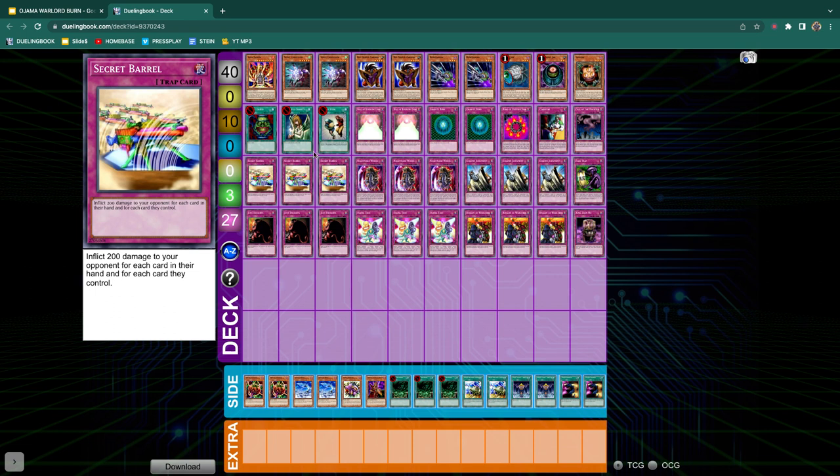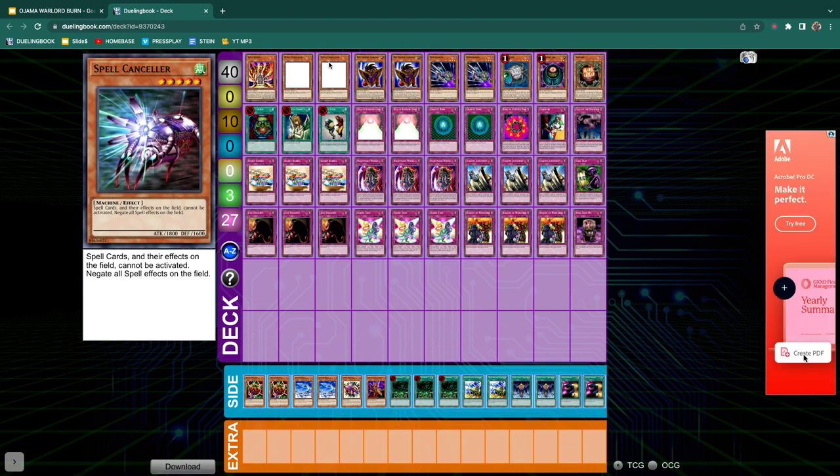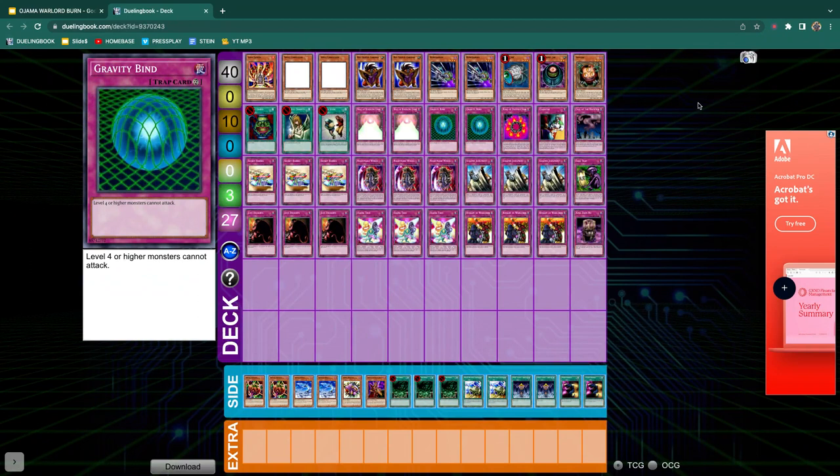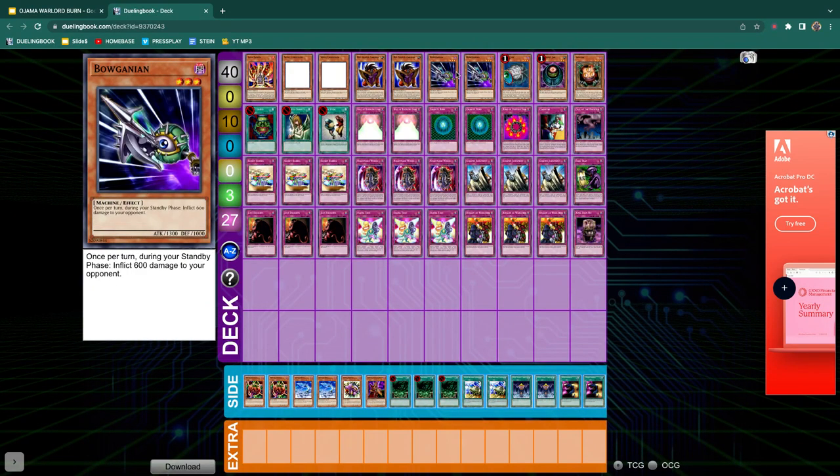What I have here is Spell Canceler. If you didn't know what it is, it's Wind, Level 5, and it's a Machine type, which is important. It says: Spell Cards and their effects on the field cannot be activated; negate all spell effects on the field. The purpose of this deck is you have a small Machine package in Boganian and Spell Canceler. Boganian reads: once per turn during your standby phase, inflict 600 damage to your opponent. So he's one of your burn cards, and he's also a Machine.